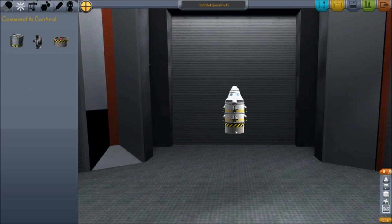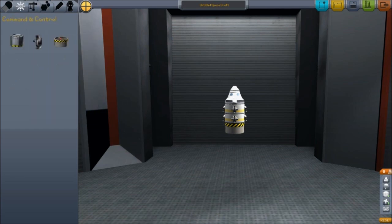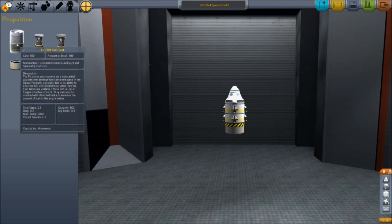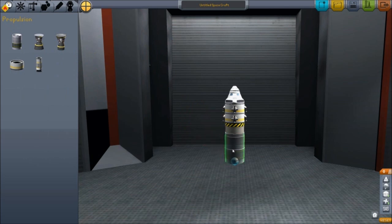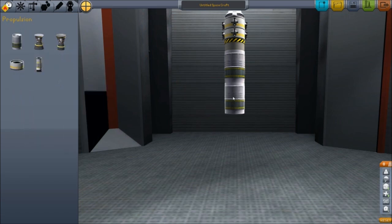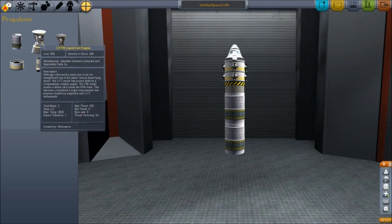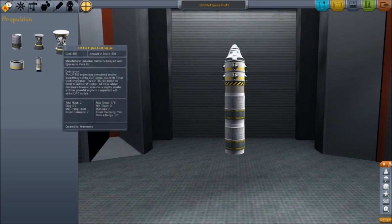Now that we've got our computer system in there, let's put a liquid fuel tank in. We'll put this one in there and then let's put one more to be safe — we want to make sure we've got plenty of fuel to get up into space. And then we should probably put an engine underneath that. This fuel is what's going to drop down into this engine here, so we'll choose a liquid fuel engine.